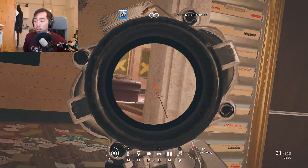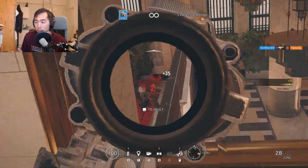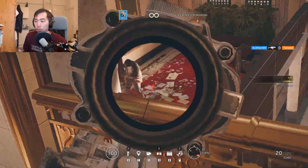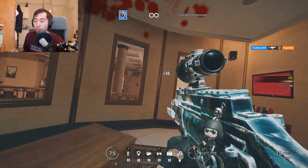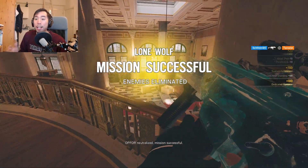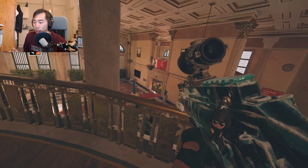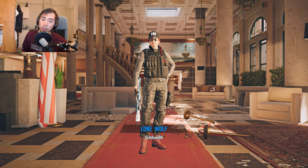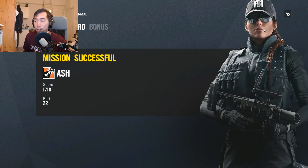I also like to practice clearing rooms in terrorist hunt. There are about 23 terrorists on normal, so I practice clearing left to right when entering a room and only peeking around the corner rather than wide-peeking. Even if I know there's no enemy in a room, I still imagine there could be and practice that motion. That was the fast run — now I'm jumping into the third and final part of my ideal warm-up routine.